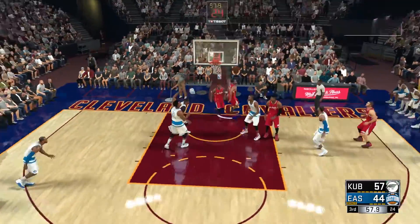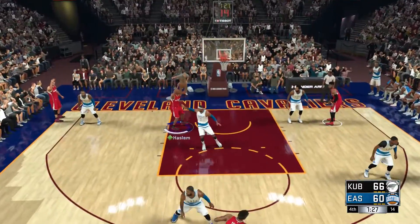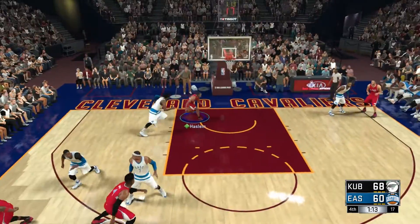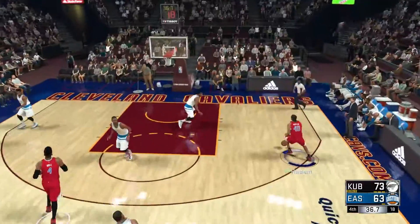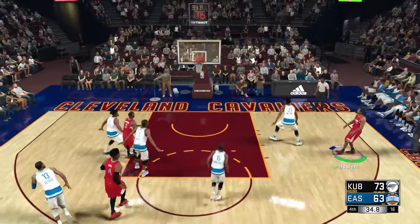It's like Yao Ming in 2K15 and Porzingis last year. Even though he is slow, he can still somehow get by a lot of players. He's very, very, very good at drawing fouls and he can pretty much do everything.